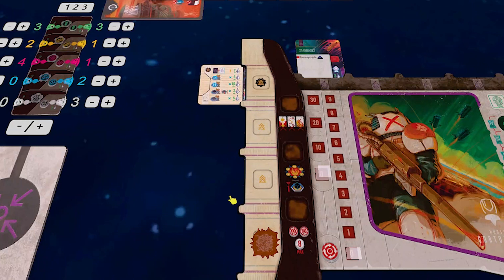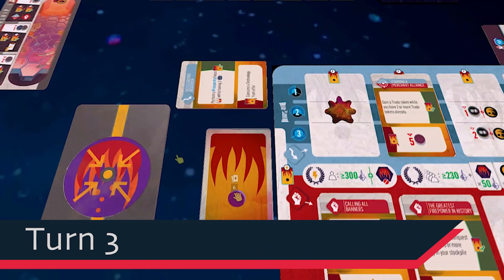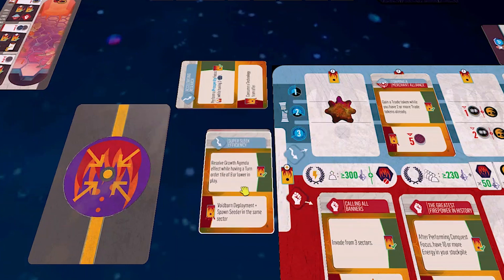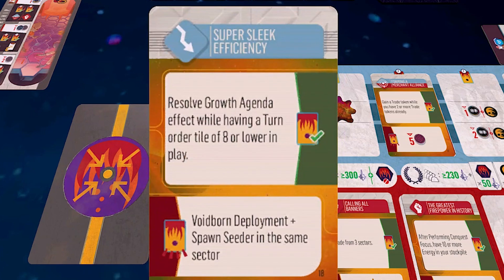Agendas score at the end of every cycle, and you can eventually get four of them if you remove the corruption that starts on your bottom one — scoring a ton of points if you make that happen. To get agendas into actual play instead of just sitting in hand, we need to jointly play them with the indicated focus card. We've resolved the technology consumption. It's up to you, David — I see the economic agenda. An error on the crisis text should say 'spawn harbinger' — it means a Voidborn deployment plus a harbinger in the same sector.